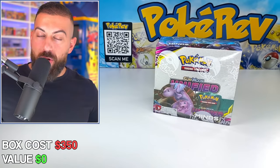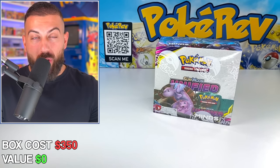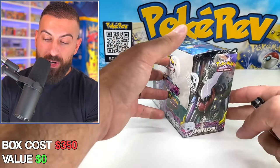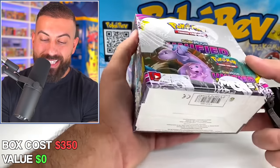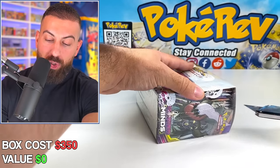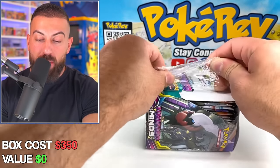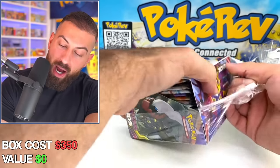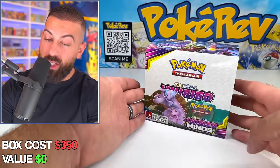Let's get this thing started. You guys might notice on the bottom left-hand side of the screen we're keeping track of every single hit we get. I'm going to show you guys this entire box — Great Minds Work in Unity. I think this is honestly one of the undervalued booster boxes that have Tag Team Pokémon inside, probably the cheapest compared to Cosmic Eclipse and that kind of stuff. But I really like this set.